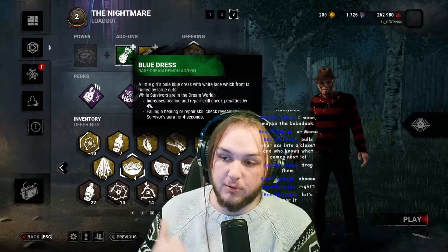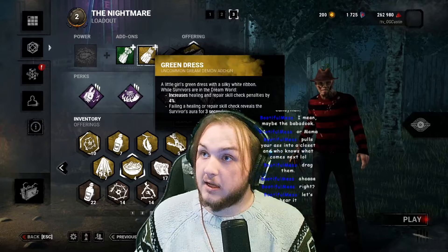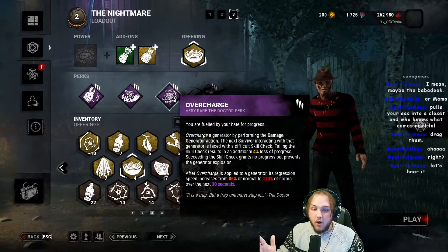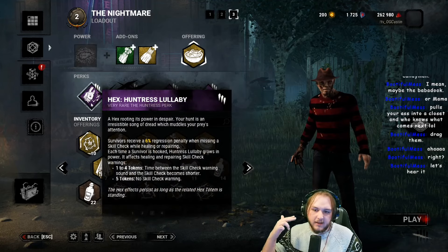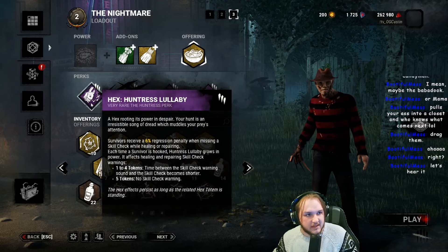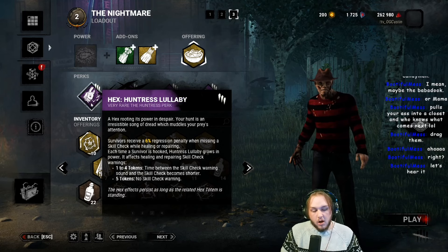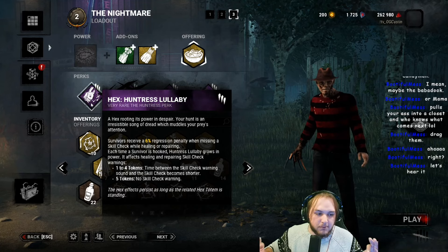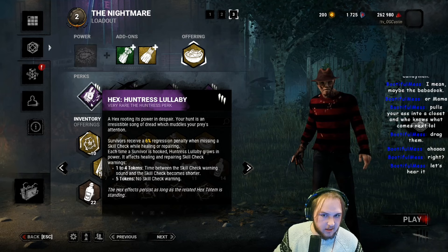If you run the blue dress and the green dress, that's both 4% respectively. If you run Overcharge, that's another 4%. If you run Hex Lullaby, that's another 6%. So that is a total of 18% on top of the already 10%, equaling out to a beautiful 28% gen loss on one missed skill check.